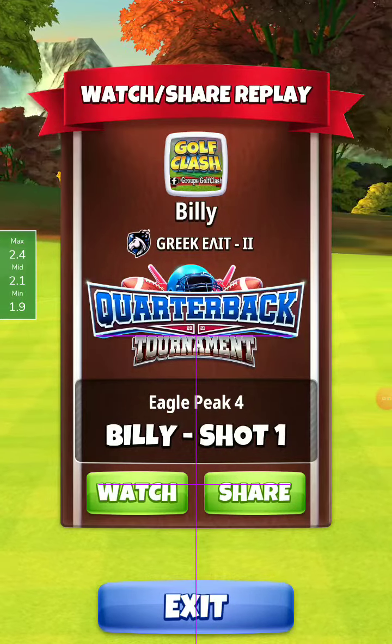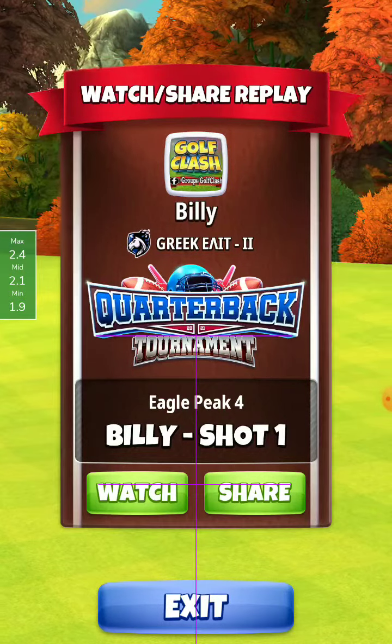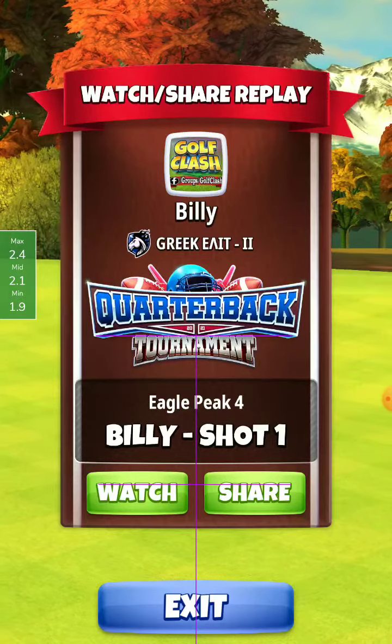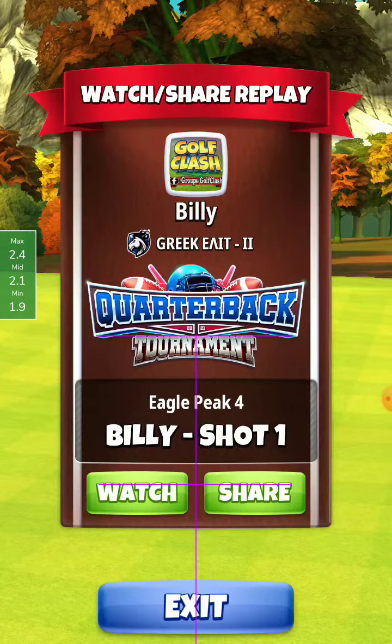Hole 6, rookie division. Here you can play with a Power 5 ball, a Bersicker ball, and an Extra Mile with four and a half topspin, two right, and beat over power.